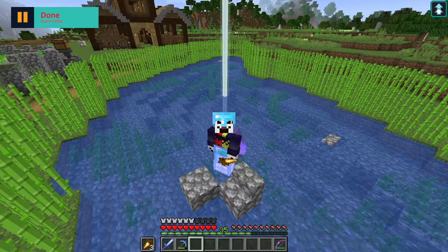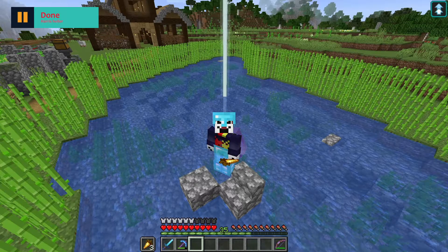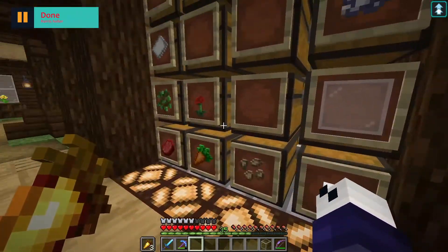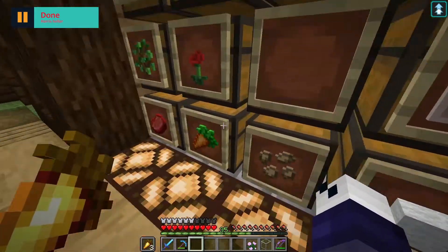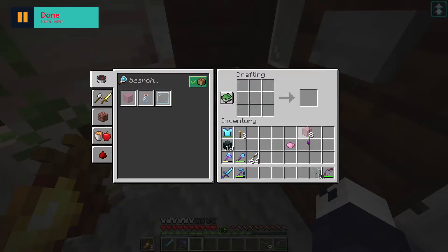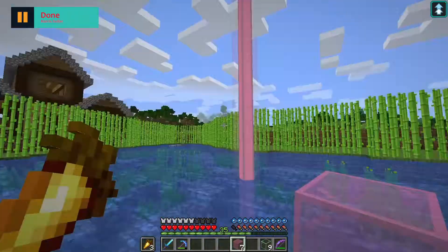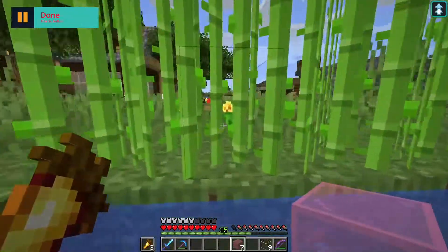I don't believe the water actually changes the color — it's the glass block used. We have normal glass and some flowers, so let's do a pink one. If you guys don't know, you can change the color of the beacon using colored glass. All you need is just a piece of stained glass and put it right above the beacon, and there we go — going with pink.